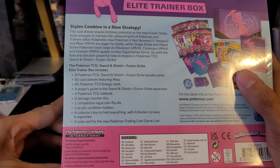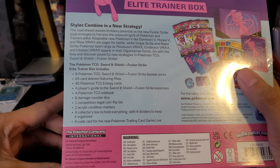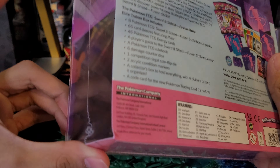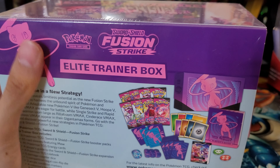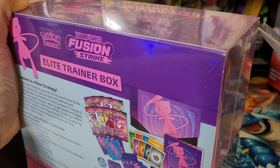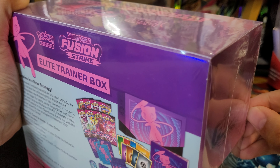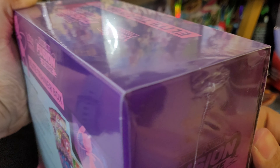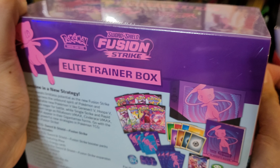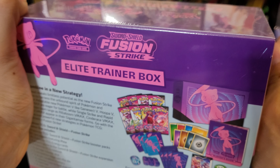The Booster Box should be opened up on Tuesday I believe. This comes with 8 packs, and the main thing is the book I want to take a look at and all the extras. It doesn't come with a promo card — I think those are only for the special sets. These are about $10 cheaper than the special set, which was Celebrations. I think these are $39.99.